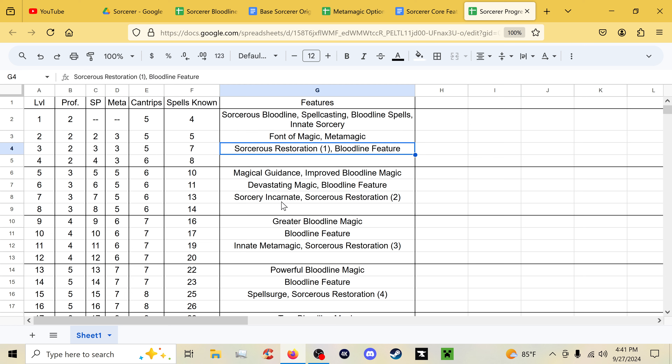At third level we get Sorcerer's Restoration, which you get much earlier and basically gives you some sorcery points back more often. You also get a bloodline feature at third level. Fourth level is ability score increase. Fifth level is Magical Guidance and Improved Bloodline Magic — an upgrade to your bloodline spells. Sixth level has Devastating Magic and another bloodline feature. Seventh is Sorcery Incarnate, an upgrade to Innate Sorcery, plus the first upgrade to Sorcerer's Restoration. Eighth is ability score increase.